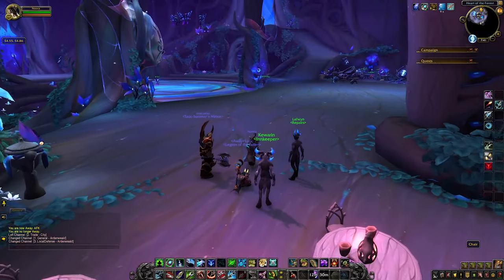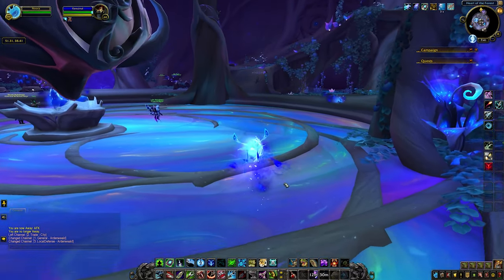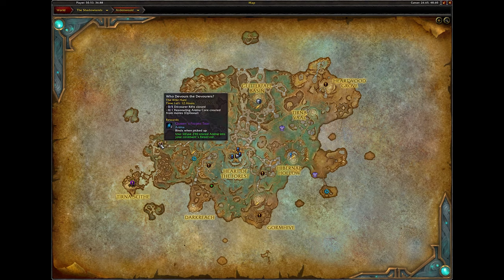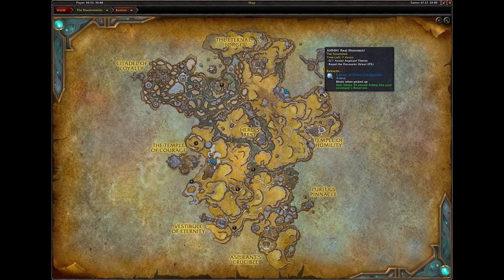The next tip is world quests. World quests are extremely important for your game progression as you can farm tons of gold, gear, reputation, and other zone-specific things. I'm currently in my Covenant Zone Ardenweald and on the map all these exclamation points are world quests. It also shows you what you have to do, what you get from completing the quest, and how long until the quest expires. World quests reset every day and can be found all around the zones that you are in. Unlocking world quests for each zone requires different things, so simply research how to do this for your specific questing area.